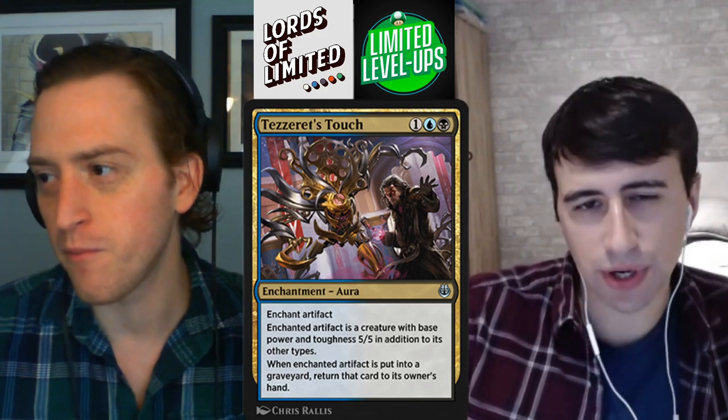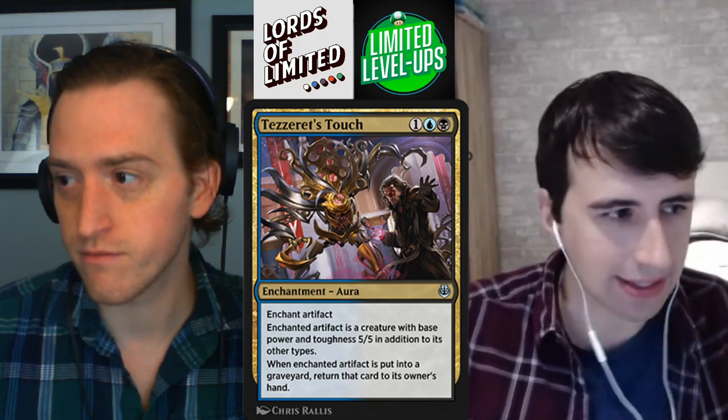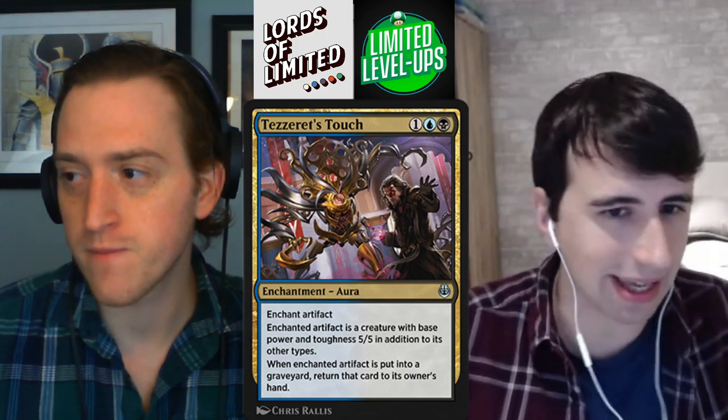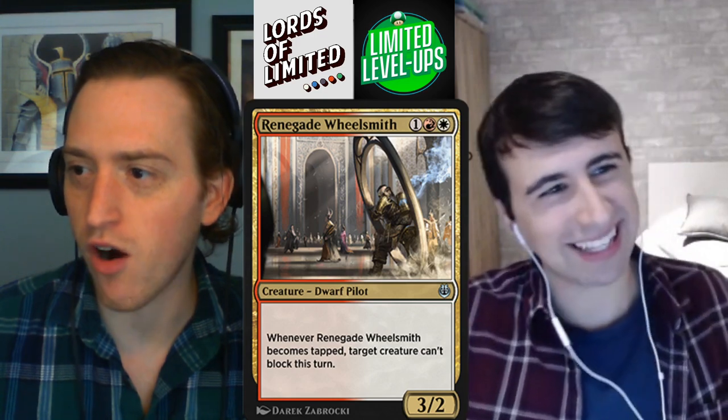There are going to be decks where this card is really, really good — when you just have 10 or 11 artifact spells or things that make artifacts, like fabricate creatures. But again, this isn't a card that makes you really want to build around it. All right, red-white — both of these are awesome. I'd be curious to hear what you think now that Renegade Freighter isn't here.